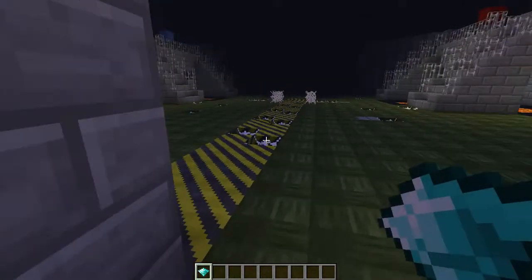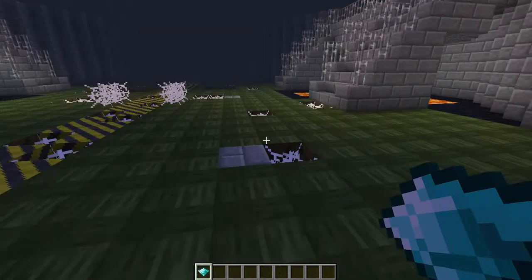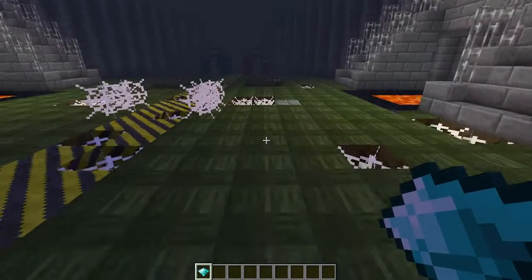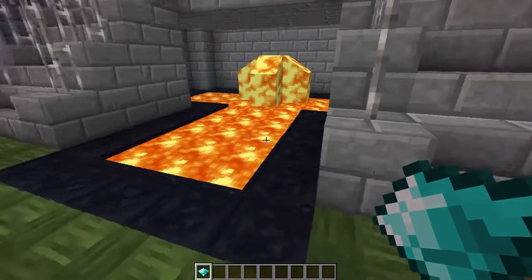Look at all these sight vines — it's spooky. This is like the halfway line. You've got all these cobweb traps, so if you fall you get stuck. And to stop you from jumping over the fence instead of going down the stairs, you've got a lava pit.